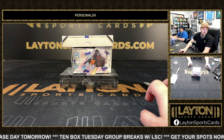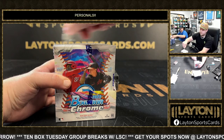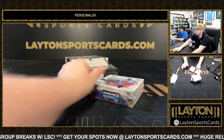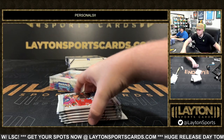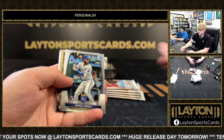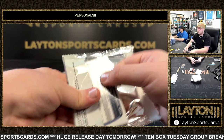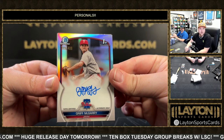We'll go into Bowman Chrome Hobby now — one of your three Bowman Chrome Hobby boxes. So wild we're almost out of this product. That is a Tamar Johnson, 2 of 199. Magenta Vaporwave, Blue Celluloid. There's going to be an Ethan Salas in this box right here. That is going to be Griff McGarry — first Refractor, numbered 499 for the Phillies.